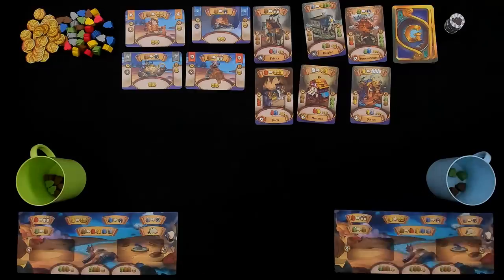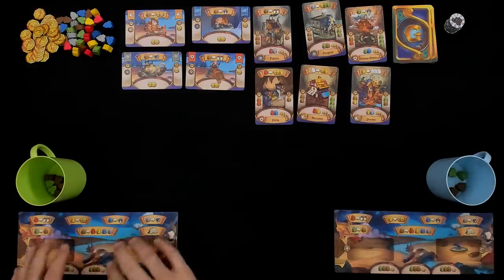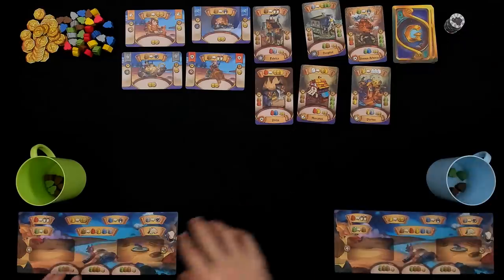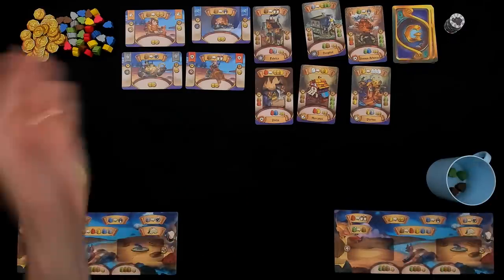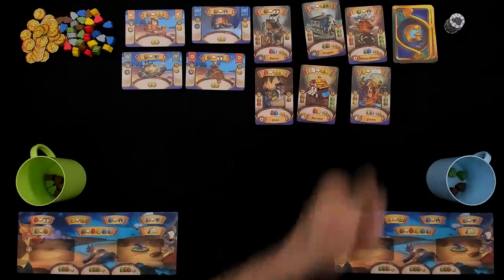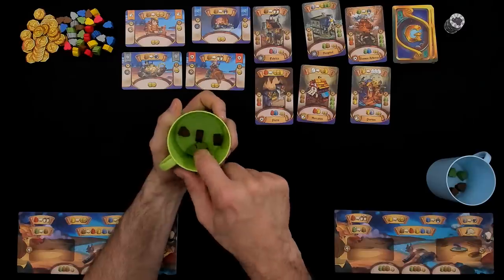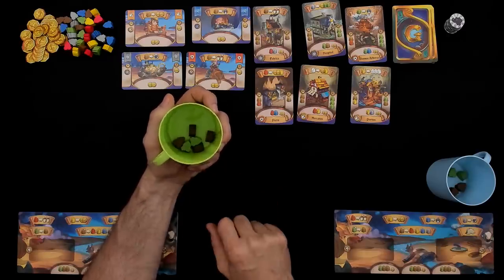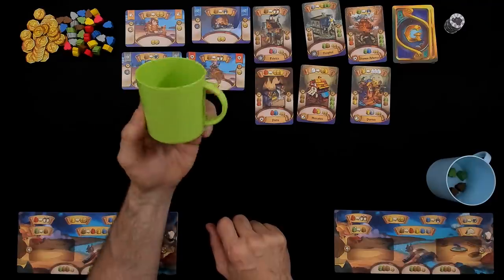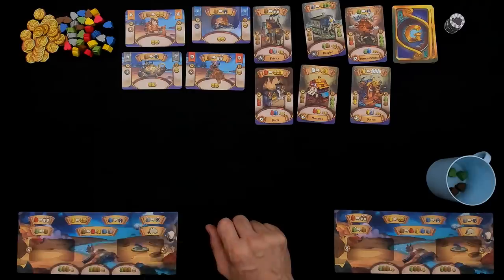To achieve this, each player is a building manager who has their own little section of this new location that we're trying to build buildings and encourage immigration, so that people leave the old capital and move to the new capital. With our labor force: everybody starts with two kids, which are the green gnomes, and four regular villagers, which are the brown gnomes. And by the way, everybody gets a cup — the game comes with four perfectly usable drinking cups.